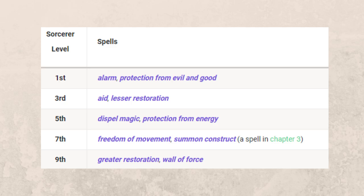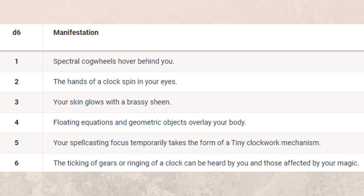Also, whenever you gain a sorcerer level, you may replace one spell you gained from this feature with another spell of the same level, but the new spell must be an Abjuration or Transmutation spell from the sorcerer, warlock, or wizard spell list — giving you access to spells you may not normally have as a sorcerer. And finally, there's a nice little extra flavor thing for manifestations of order: things that might appear around you, like your skin glowing with a brassy sheen, or the hands of a clock spinning in your eyes. You can use these little manifestations as extra RP flavor to your appearance.